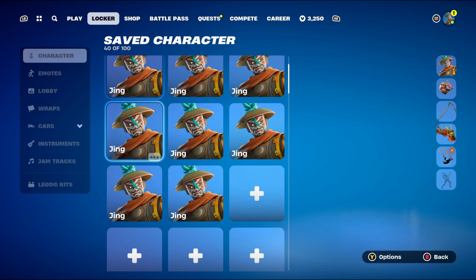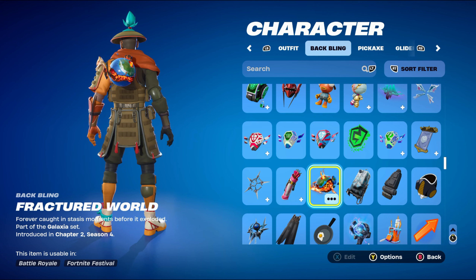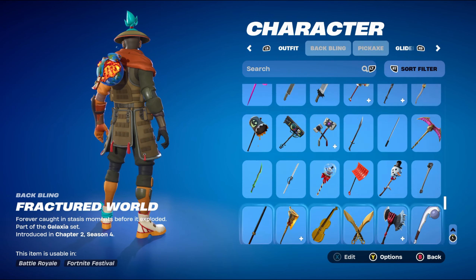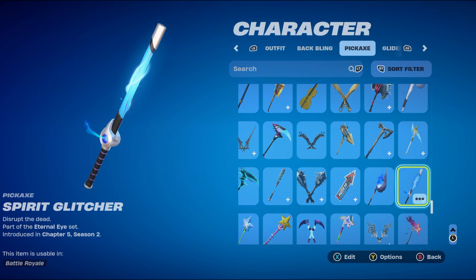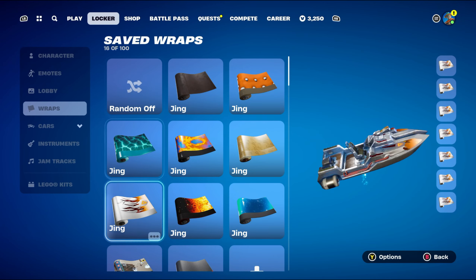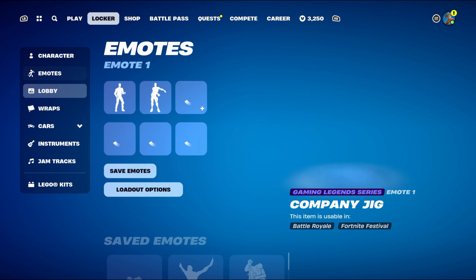For combo number 8, I thought I'd do a whole combo with Crew Pack items. The back bling is the Fractured World, part of the Galaxia set, introduced in Chapter 2 Season 4 — Galaxia was the first ever Crew Pack skin. It works perfectly because it's got blue and orange, and I highly rate this back bling. The pickaxe is the Spirit Glitcher, part of the Eternal Eyes set, introduced in Chapter 5 Season 2 from the May Crew Pack — Spirit Hunter Seiko's pickaxe. Using the standard style mainly for the black and blue. The weapon wrap is Ripley, part of the Slurp Squad set — a blue and black Slurp Series wrap introduced in Chapter 2 Season 1's Battle Pass, with light blue and dark blue.